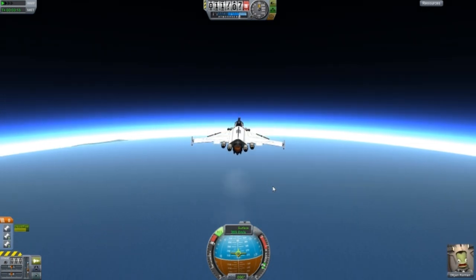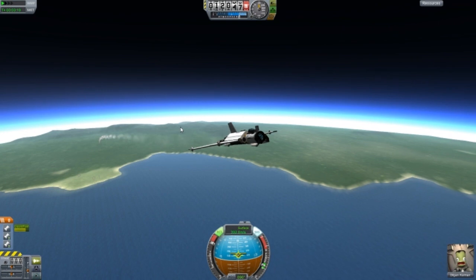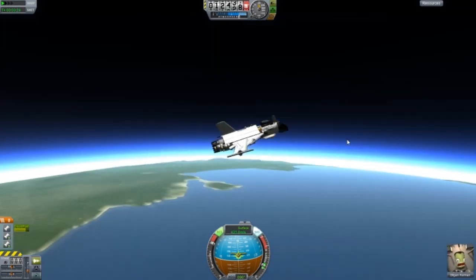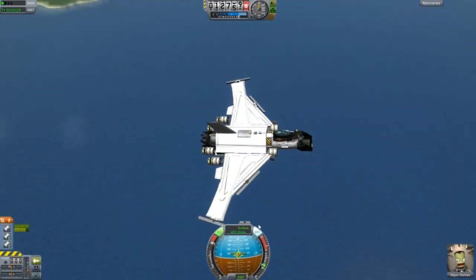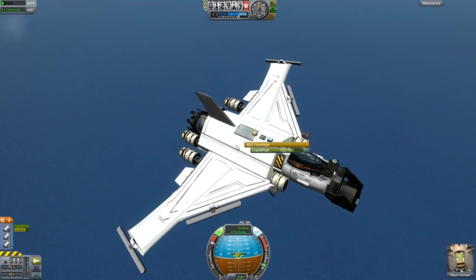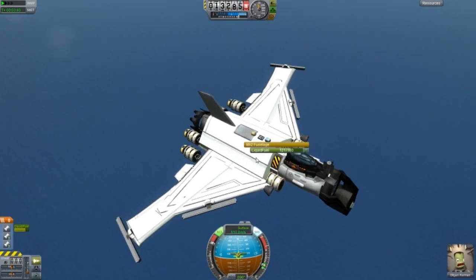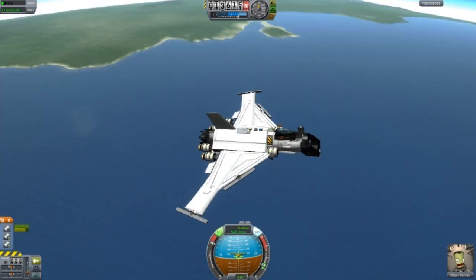Let's point the nose down to make sure we catch on to some good speed. Hopefully we get up to about 1,000, maybe 2,000 meters per second if that's possible for this design. If you're asking why I didn't use the MK1 fuselage, it's because the MK1 has less fuel, is more heavy, and has less impact tolerance than the MK2 fuselage. So it's better to use this.